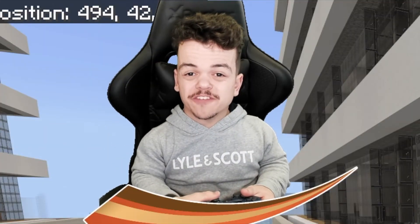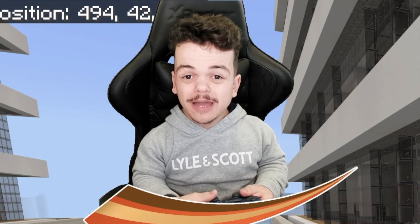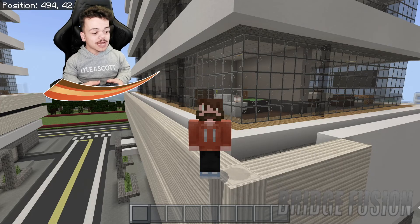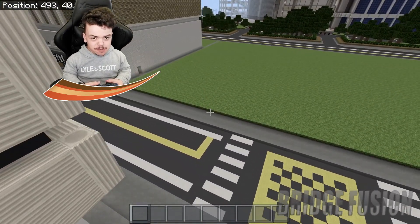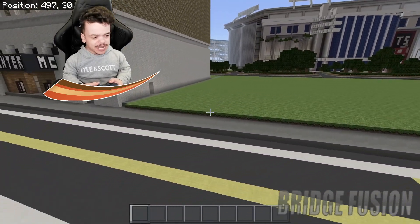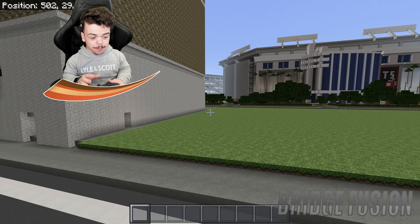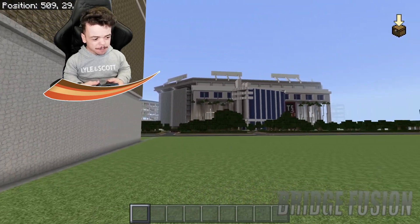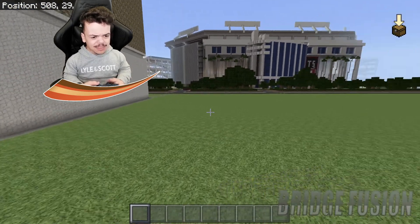Hey, what's going on guys, Bridge Fusion here and today I'm with you for another video. Today's video is a Minecraft let's build of McDonald's — specifically the McDonald's that is in Disneyland Paris. If you haven't seen it make sure you check it out. I'm going to be building the outside of it, and the walls are basically going to be a solid block color.